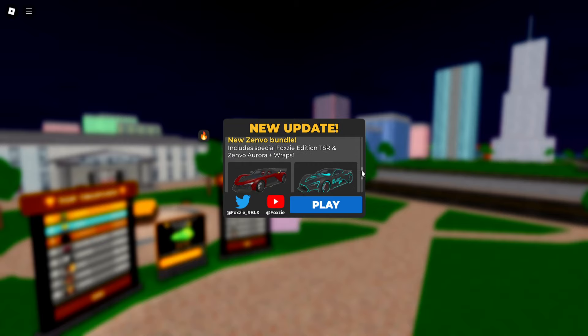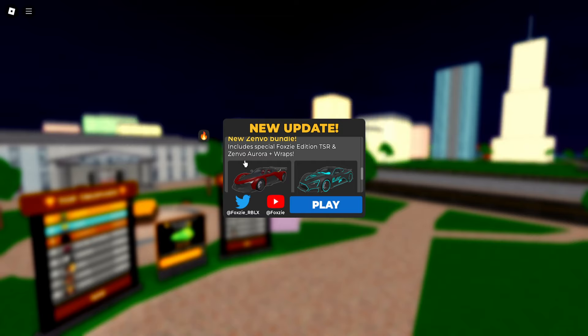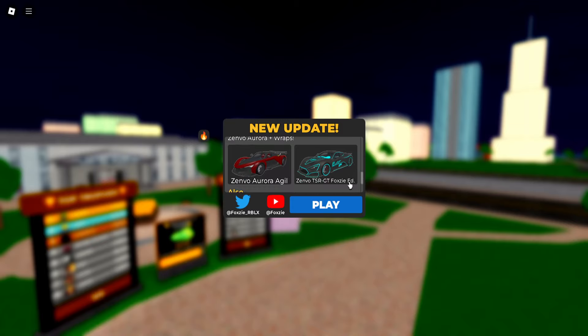The new Zenvo bundle has been launched into the game. It includes the special foxy edition TSR and the Zenvo Aurora plus wrap. The Zenvo TSR GT foxy edition looks really cool — it looks like one of those Matrix games with all these cool lightning effects. I think it's a W. And we also got the Zenvo Aurora as well.